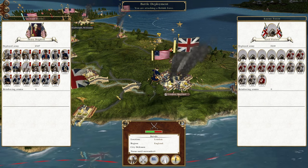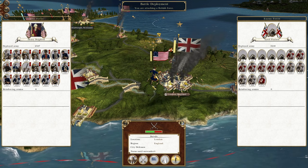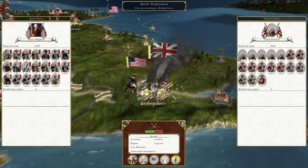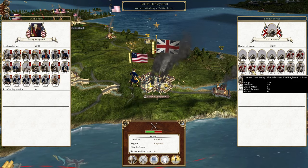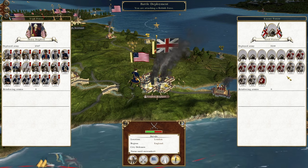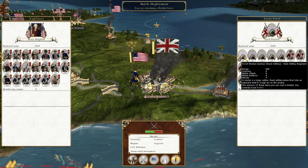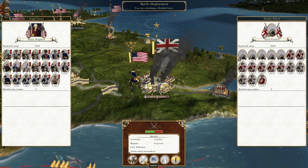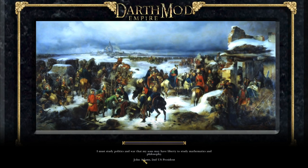What's up guys, this is the Rifleman and I am back for the next episode of my Empire: Total War let's play as the United States. In this episode we are marching into London because they left it completely undefended with only a generic garrison to protect it. We also have a landing force near Lisbon to capture the Portuguese capital, because they elected to stay with their ally Britain and they shall pay the price for it.